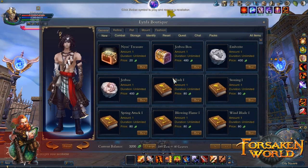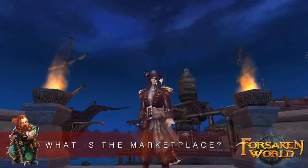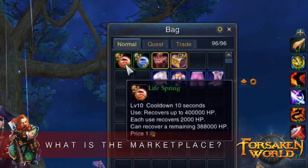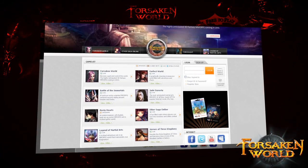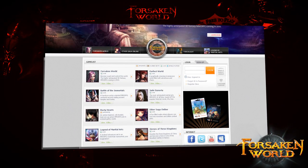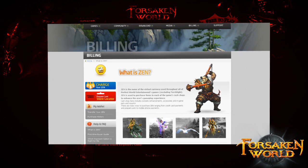The Marketplace, also known as the Cash Shop or Boutique, is an in-game store where you can buy cosmetic items like fashion sets, handy items like restorative potions, and quick-footed mounts. Now, if you've played any of Perfect World Entertainment's other titles, you might be familiar with Zen, the virtual currency used to purchase items in each of our games' cash shops.